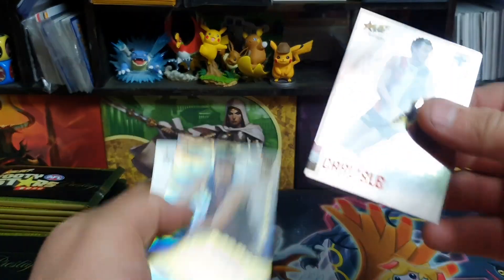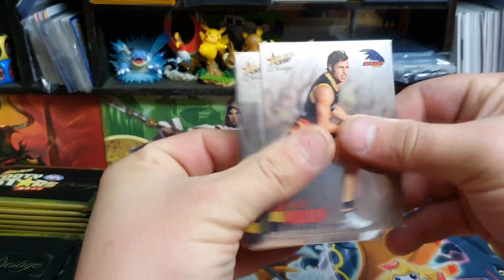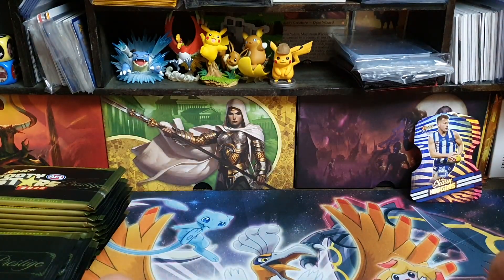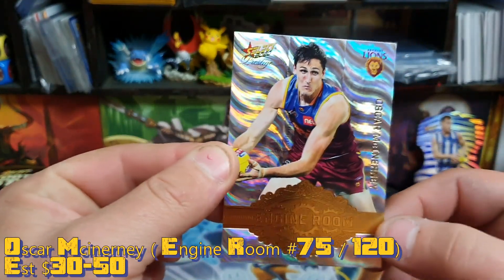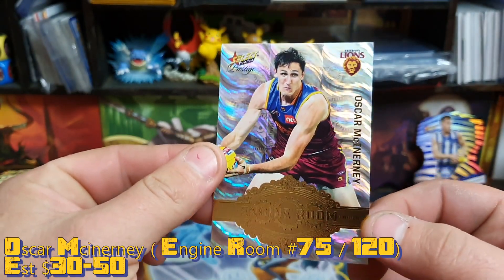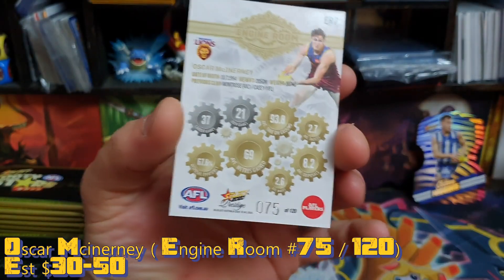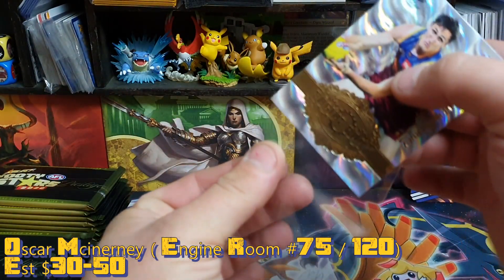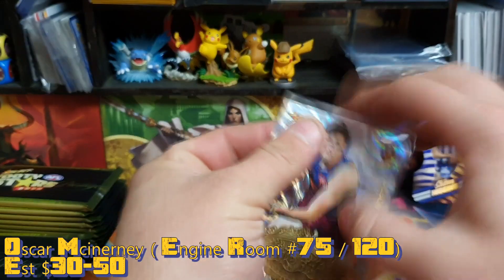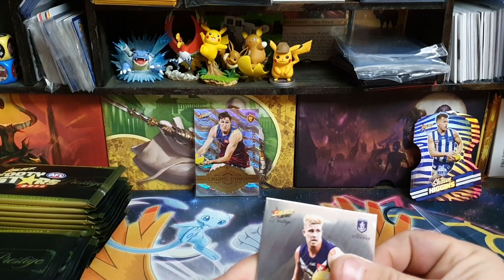We've got an engine room — Jake Kelly! This sucks that it's not a Dusty, but it is our first engine room and it looks pretty sick. I would have liked an SNM player but that is pretty sick. It's numbered as well — number 75 of 120. I'll sleeve him straight away.